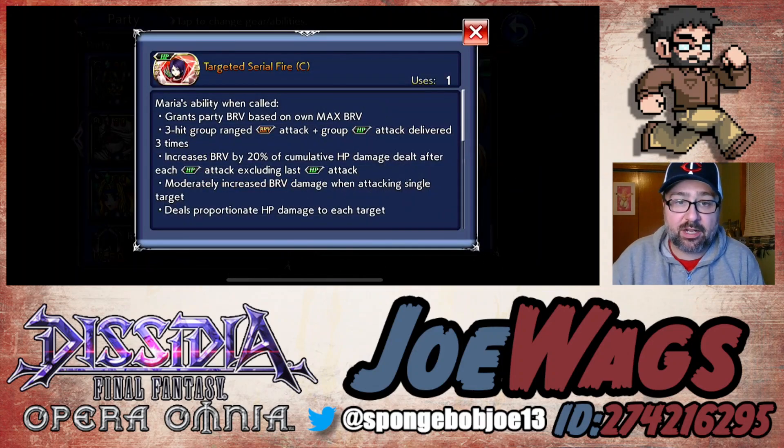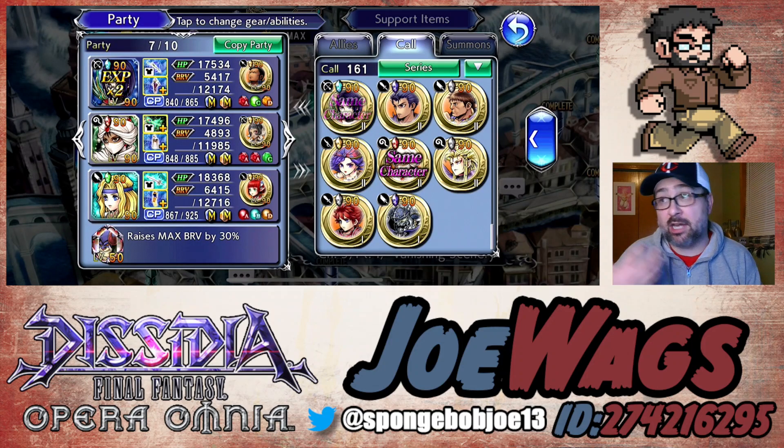The Targeted Serial Fire LD call is very good. It does a party heal as well, so she's got double heals — heals are good to have on your calls because you might need that spot heal. She puts a really nasty debuff on the enemies called Hitote, which is basically an HP damage debuff — a 20% HP damage taken up. And then it does a trap on it as well, which is very good. Maria's call is actually quite good, one that I've honestly underutilized because it's definitely a good call I should be using a lot more.